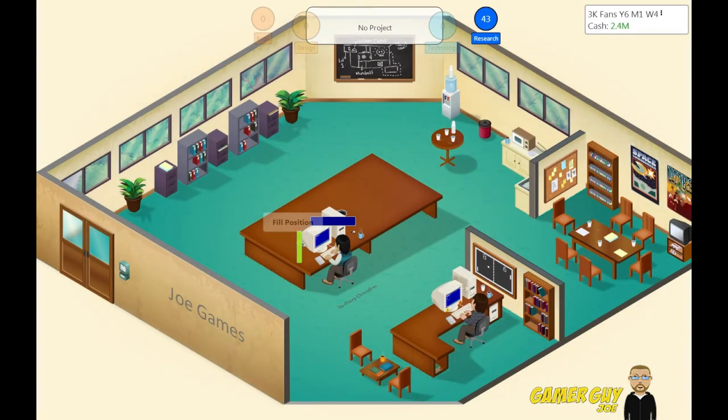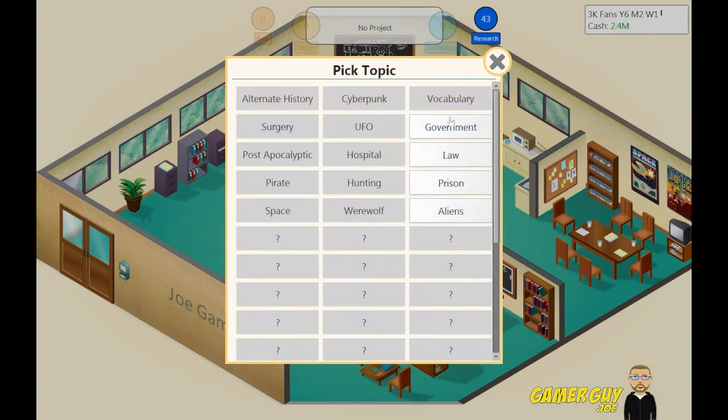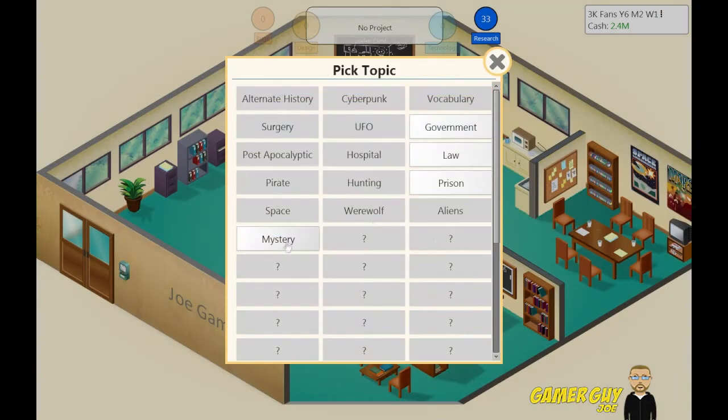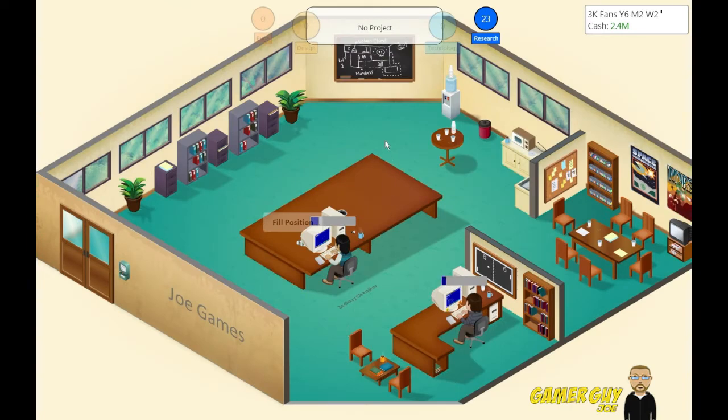So we can find a publishing contract, not quite sure if we want to do that. Can this guy research a new topic? I really want a better topic. Mystery? Eh, this is not exactly what I want. I want to get military — I'm not quite sure if I have military. I should probably check that. I don't think I do.